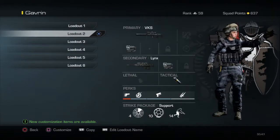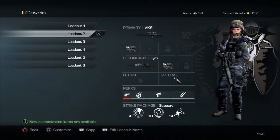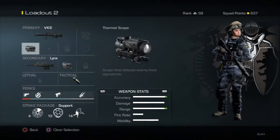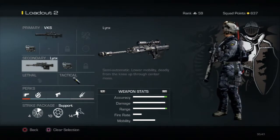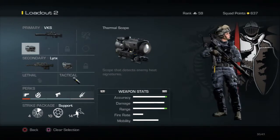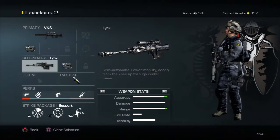For my second class I have the VKS and the Lynx — it's a Switch class. I'm going for a Switch feed with this. I use Thermal on both the VKS and the Lynx. The VKS is fine without it, but I think it's good with Thermal. Same with the Lynx — I can play without it but I prefer Thermal on both.